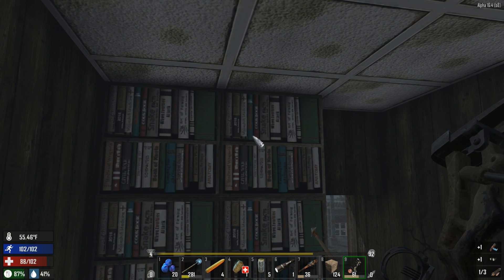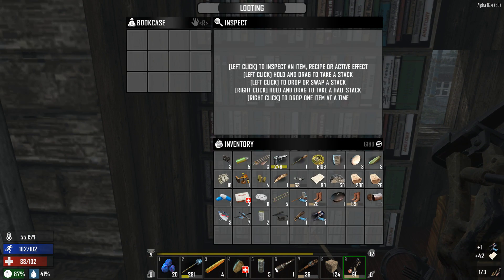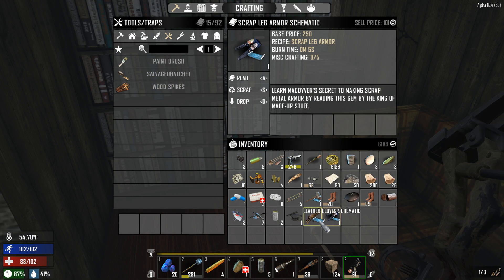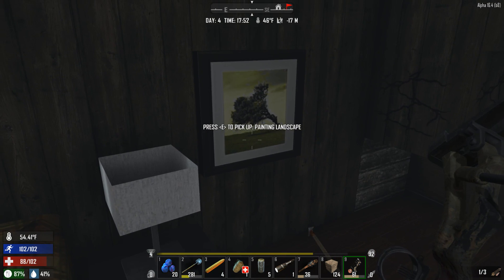Hopefully this will put out some armor and crap. I almost think I'm better off selling the recipes for them because I'll never actually even make them to be honest. Like these — 101, 101. Yeah, we'll sell those to the trader.